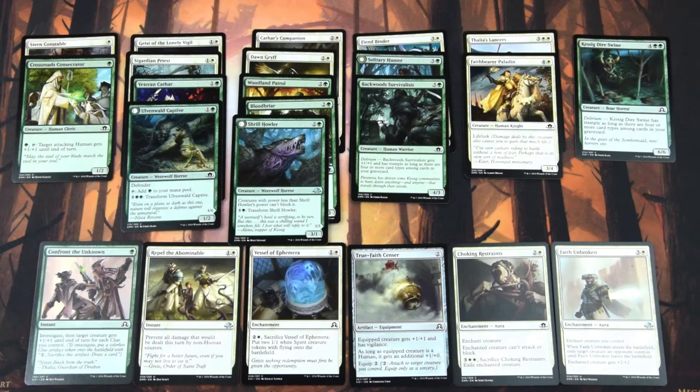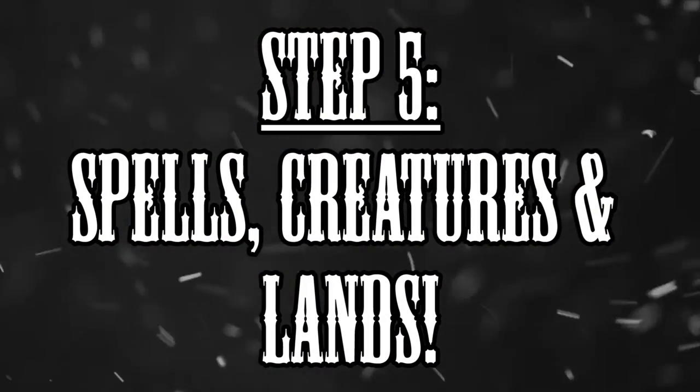As you can see, I have a perfect mana curve. I played two 1-drops which will still be good even when drawn in the late game, and one powerful 6-drop. So let's move on to step 5 — Spells, Creatures, and Lands.